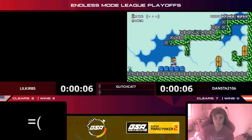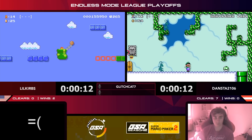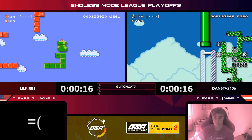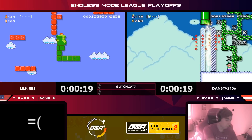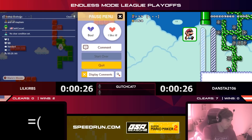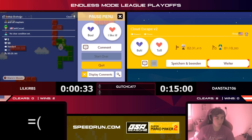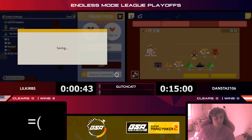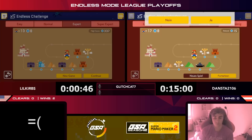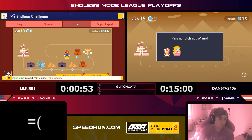Really good effort. Dansta almost had it but tried to get through that level a little too fast. We will have one more match — first to win three matches will be the victor. Even though Curbs is two to one up, the winner still gets points for the third match so Dansta could still stand to pick up some points here. Getting ready for match number three — Little Curbs and Dansta. Thanks for tuning in for GSA Super Mario Maker 2, this is the playoffs and this is the big one.